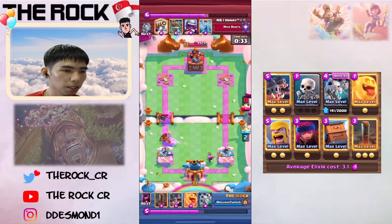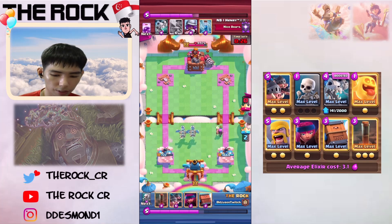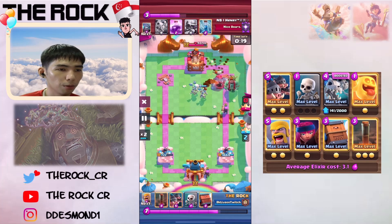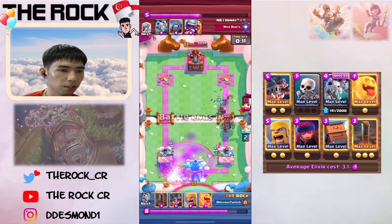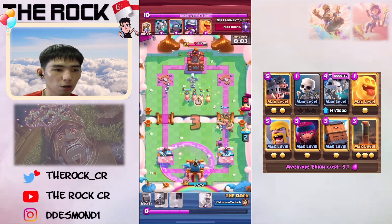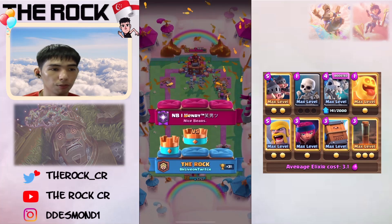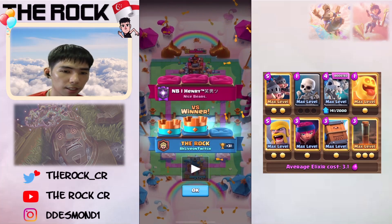Everything else we can take because we can defend pretty easily. The only thing is the Sparky has to die. The key against Sparky is to always get your Dragons early on the Sparky, to make sure that your Delivery can always handle it. And make sure that you have Royal Hawks — or cycle to Royal Hawks — when he decides to Sparky in the back. That is my key advice if you are meeting a Sparky deck.